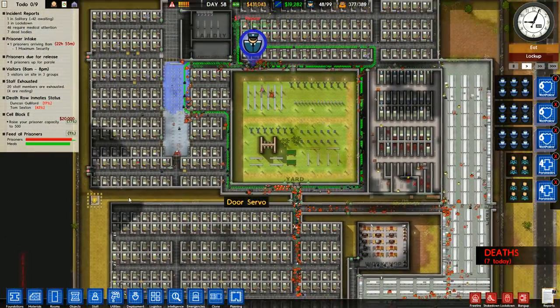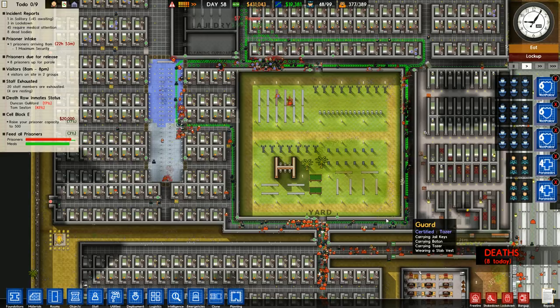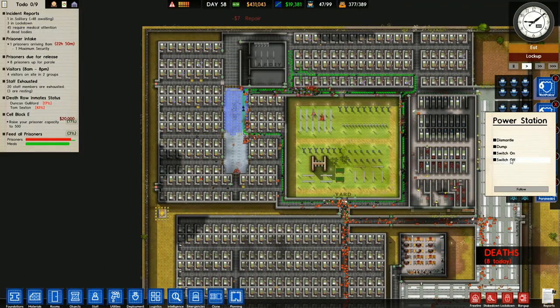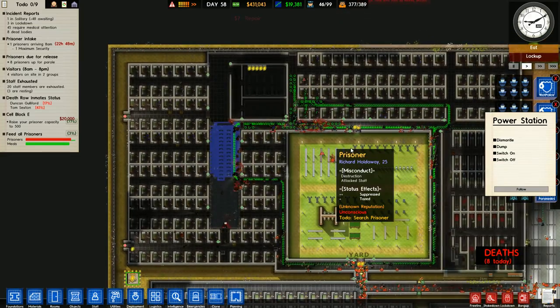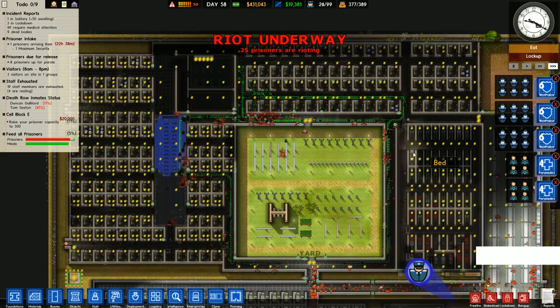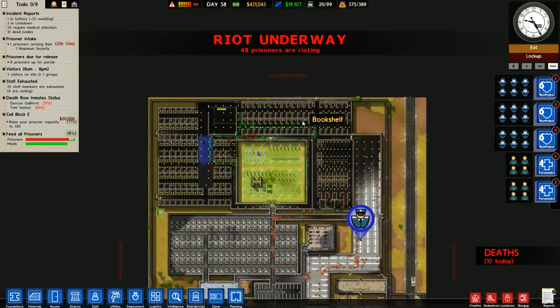Should I turn off power? I guess I could turn off power in this block. Where is our block? There it is - switch off. I'm turning off electricity. We got the all the riot - that's the rioting all right.